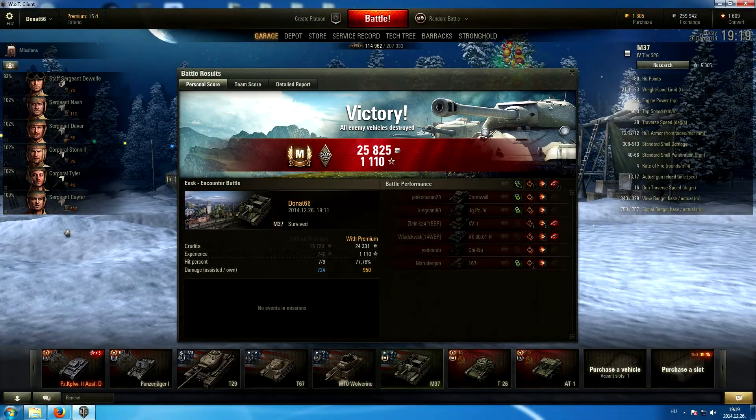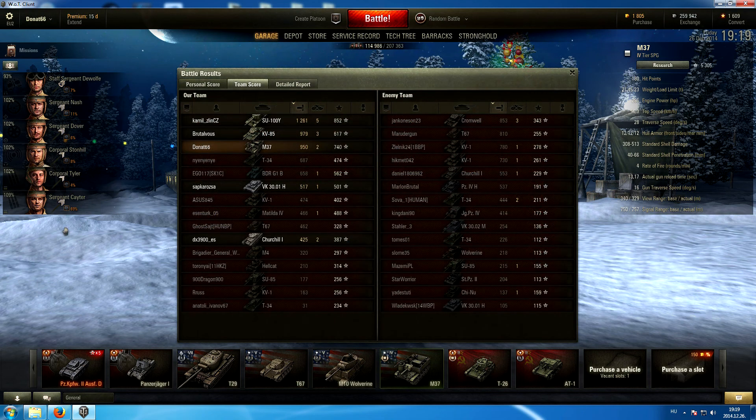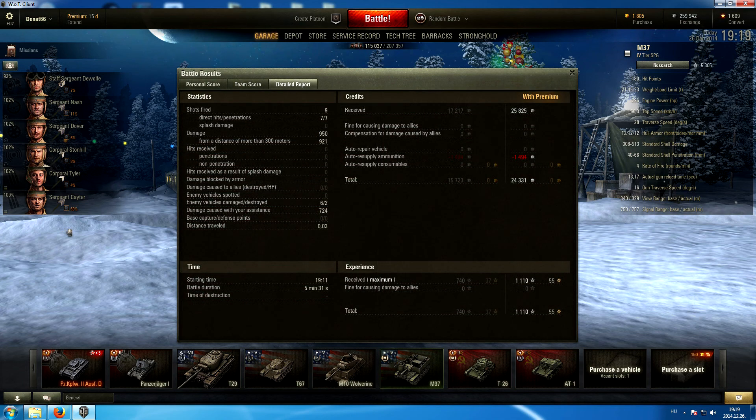So this was not a bad game at all. Ace Tanker badge with 950 damage dealt and an additional 724 assisted — not too shabby for a tier 4 machine. We got 740 base experience and almost 26,000 credits with the premium account I had going at the time. The gun was not trolling us this time either. Out of the 9 shots fired, 7 hit the target and all of them penetrated as well. Not a bad start.